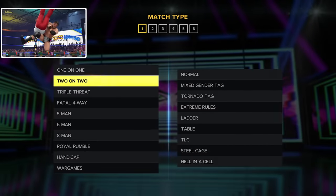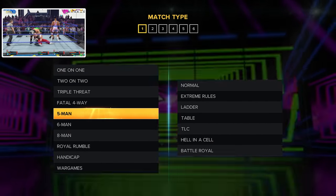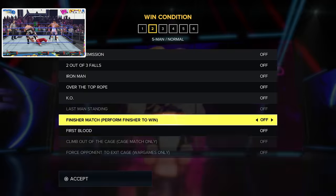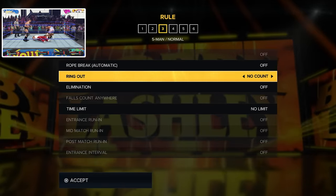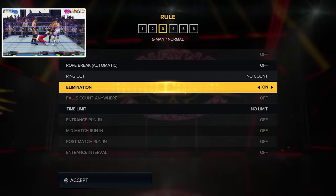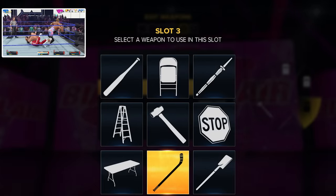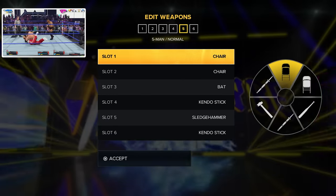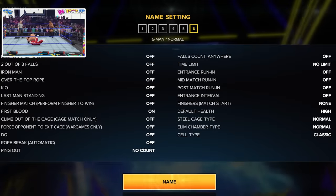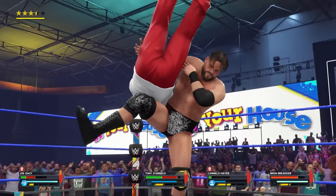The first one is a five-way first blood match. Select five man match, set it to normal, and make it a first blood. Ring out is set to no count, eliminations are on, and there's no time limit. Choose whatever weapons you like. This match ends up being a banger because you're going to have to go through all five competitors. Want more of a challenge? Set a time limit of like 10 minutes to see if you can beat the clock.